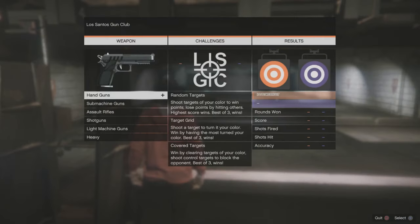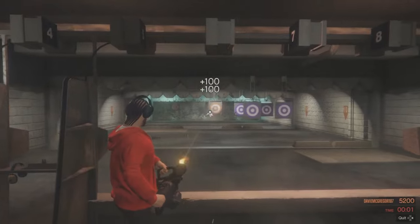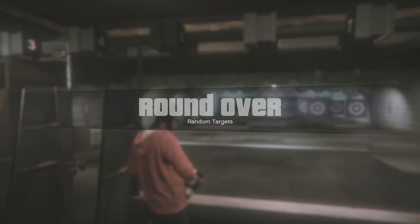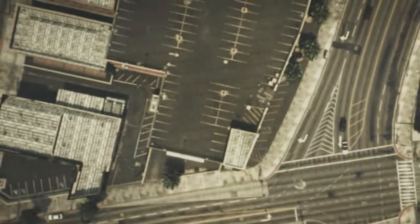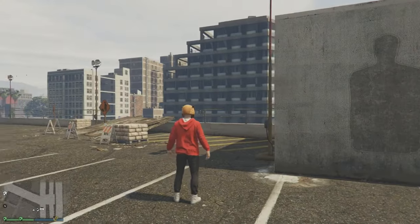All you're going to want to do is simply make your way to any ammunition store, and you're going to want to go into the back where you can play shooting. You're then going to want to complete a challenge, and then simply exit that challenge and go back into online. It will ask you if you want to quit the shooting range, and then you'll be spawned back in online.